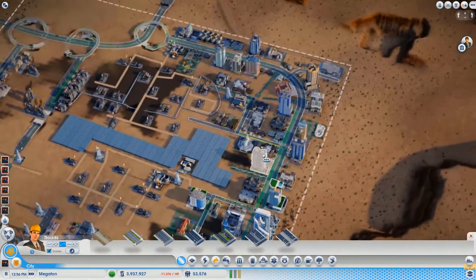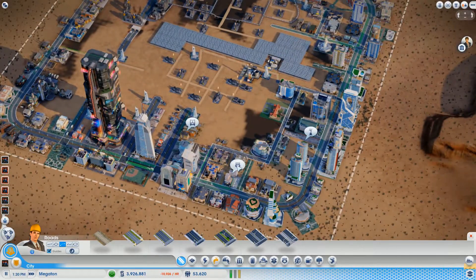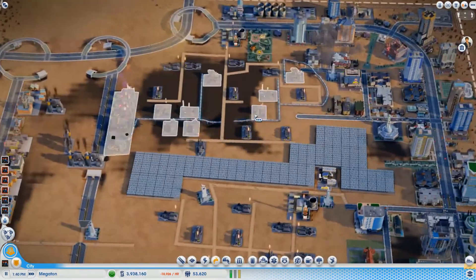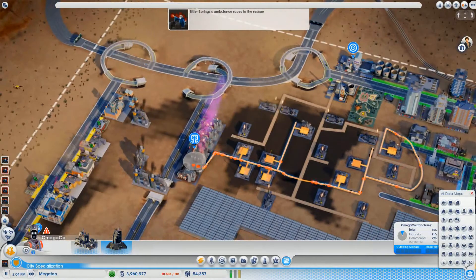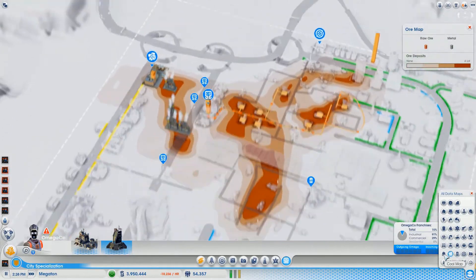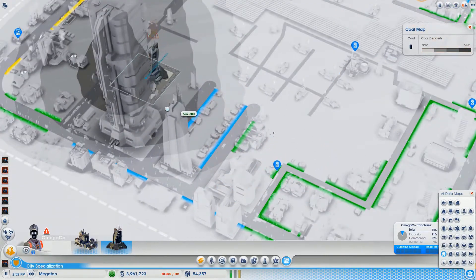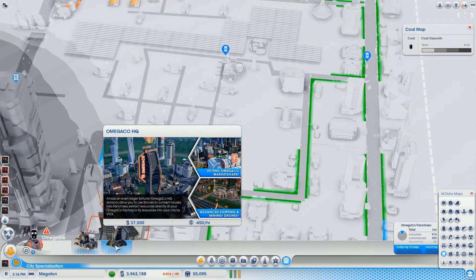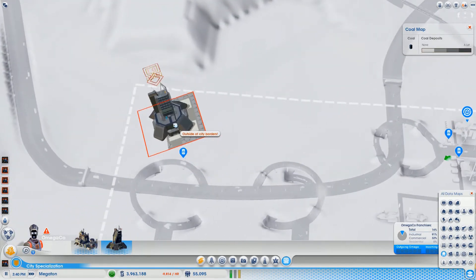Do I need buses? Looks good — only green across the board. What about the Omega HQ — where to put it? Let's whip out the old resource map. Maybe here... it doesn't fit, it's so big. That's what she said. Does it raise land value? Doesn't say anything about it, so probably not. What about this base?